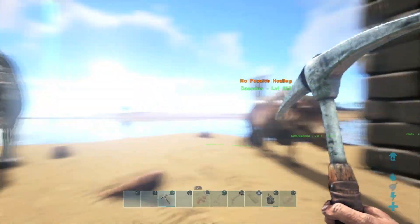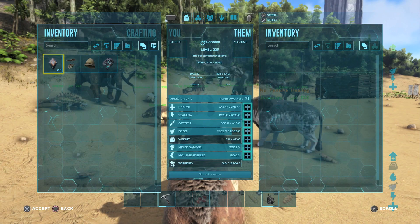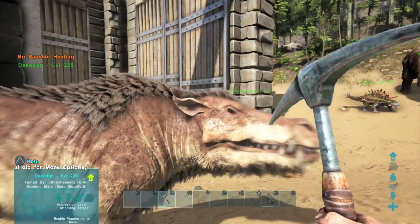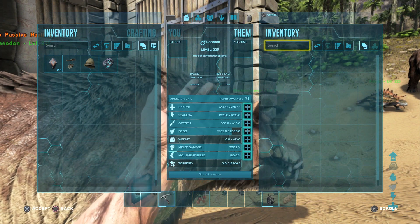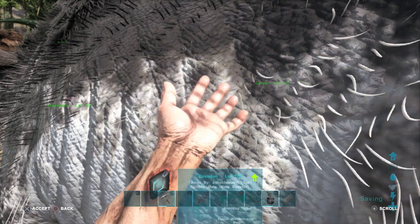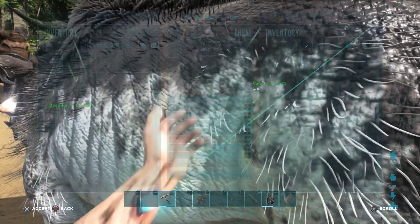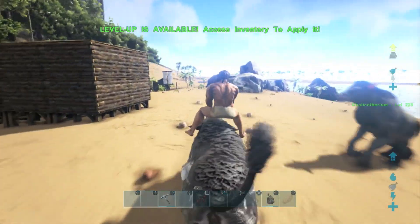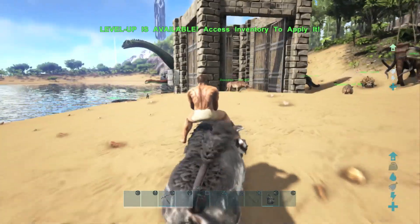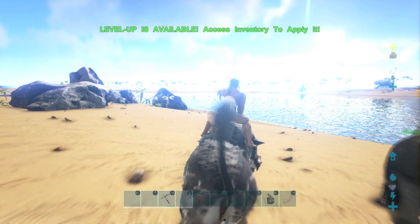Now we're going to take a look at their maximum melee damage and maximum movement speed. I've got this guy here — he has 307 melee damage, which is rather high. We're going to pump his melee damage all the way up. He's fully maxed out on levels — you can see there are 71 points available. And this other guy is our movement speed test — he's also got 71 points available. We're going to pump his movement speed up across all those levels. You can see he's got a pretty decent movement speed and is able to move rather quickly. I can't get over that tail — that tail is just incredible.